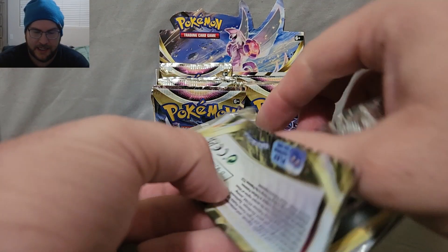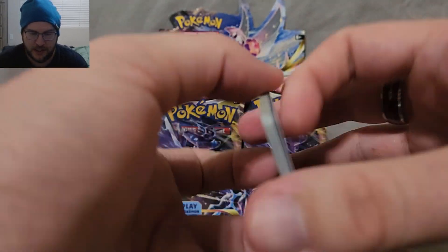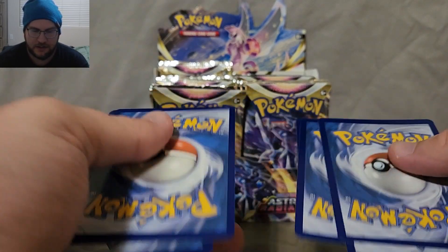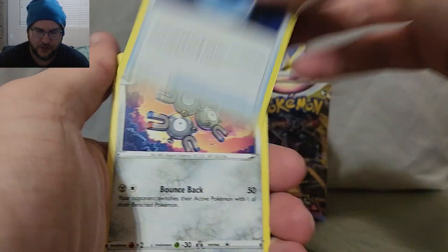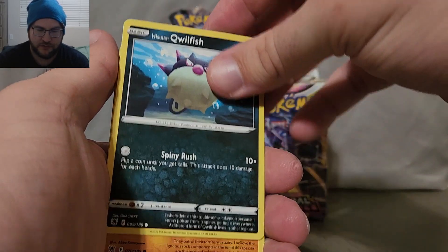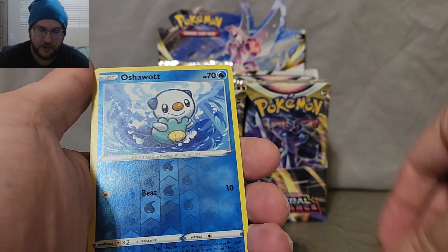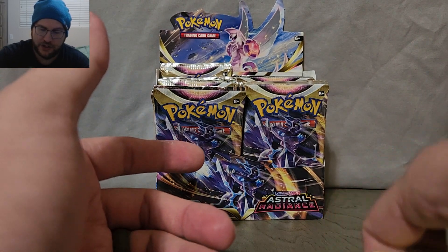I switched my lighting up a bit so you can see the cards better as we go along. Dark Patch, Magneton. I'm looking for a bunch of reverses still, mostly full arts, and I haven't hit a single rainbow. We got a reverse Oshawott and a non-holo Shaymin.